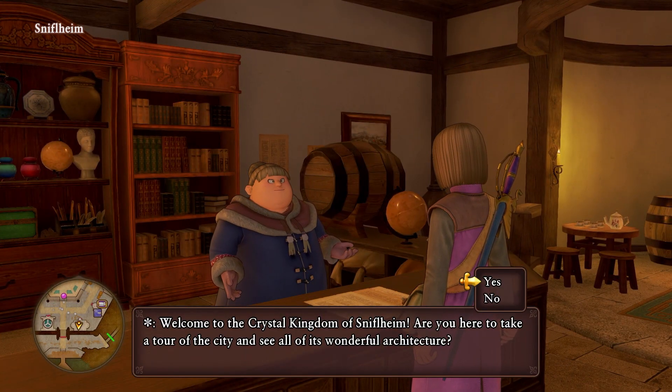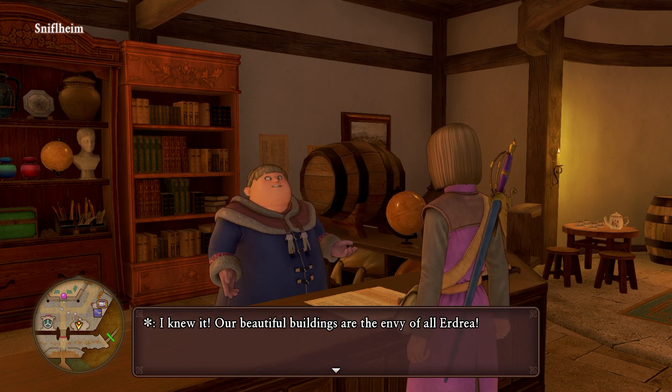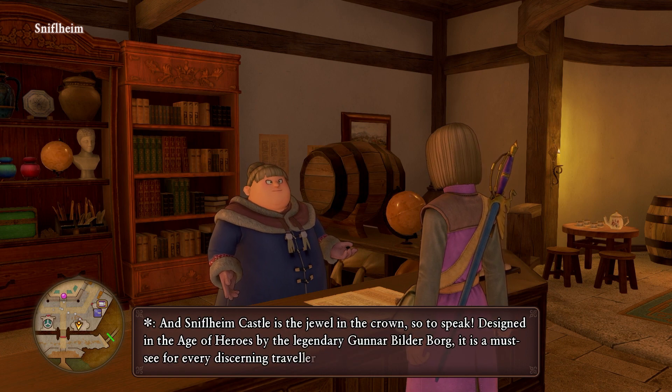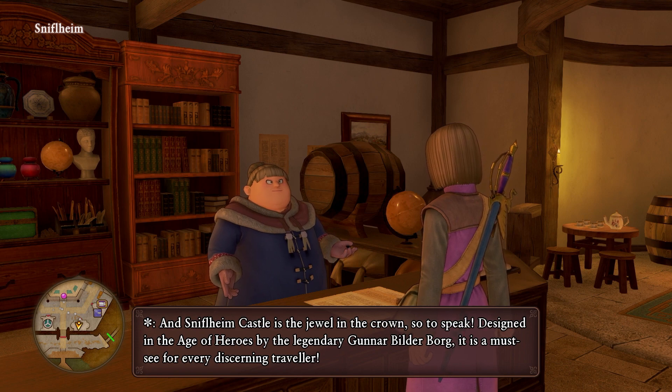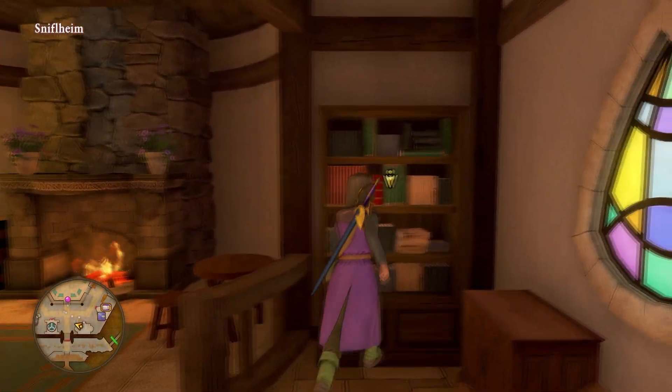An NPC asks if we're here to take a tour of the city and see all of its wonders. They say the buildings are the envy of all Adriane's, and the castle is a jewel of the crown, designed in the age of heroes by the legendary Gunnar Millerborg. It's a must-see for every discerning traveler. That wasn't a whole lot of info.